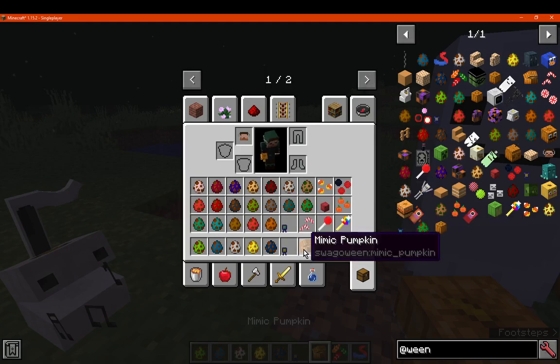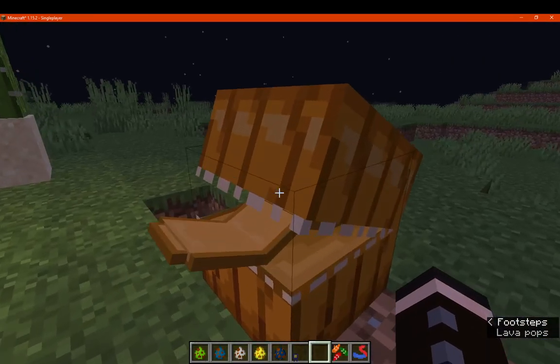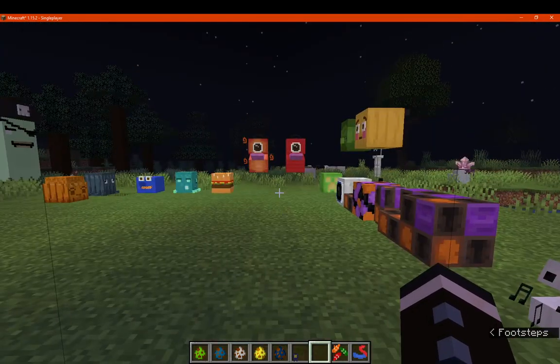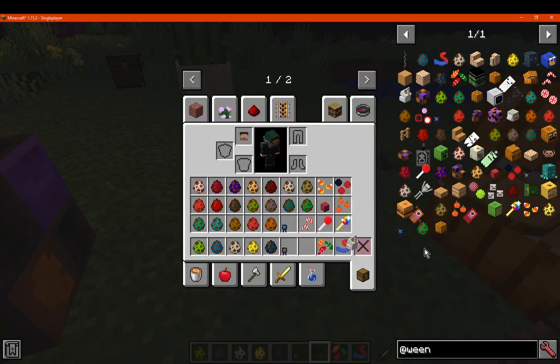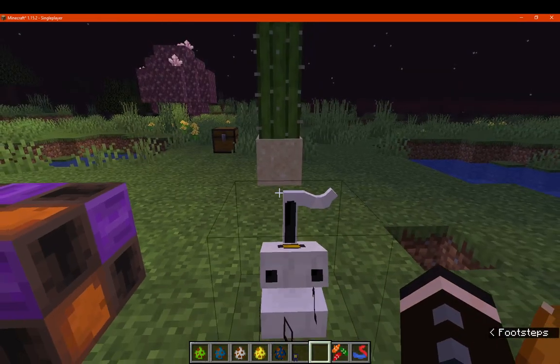We've got the mimic pumpkin, which is just bone meal and a pumpkin, like so — sort of like a mimic chest. You can go through the ghosts if you want. We've also got the automaton pumpkin, which uses a dye and a note block to make them. They don't make any sounds or anything interactable — they just sort of look cool.